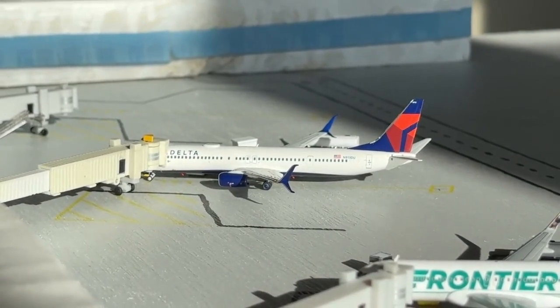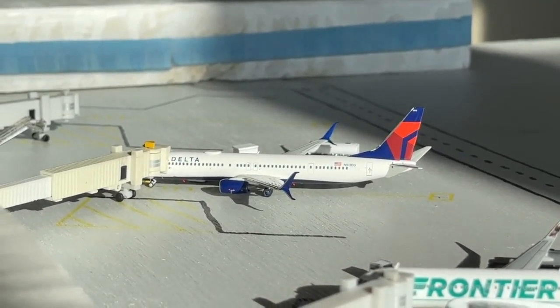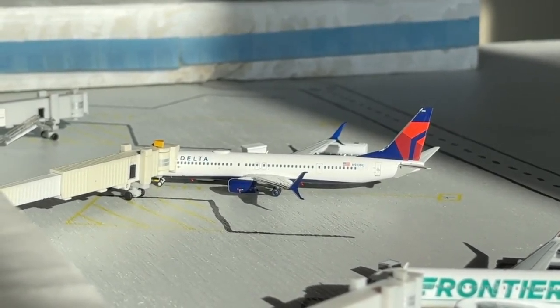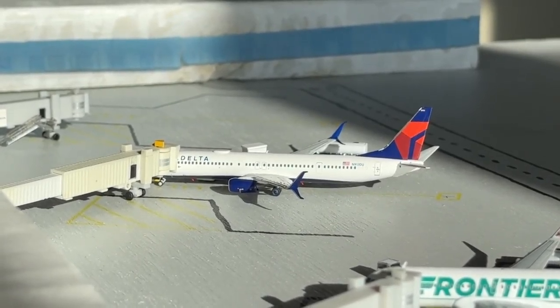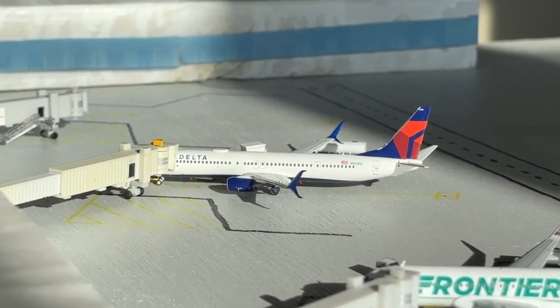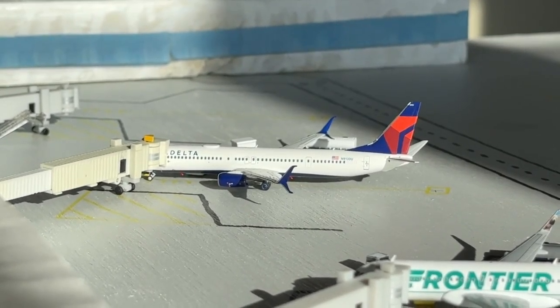Starting right here at gate number four with this Delta Airlines Boeing 737-900ER. This aircraft is currently coming in from Atlanta Hartsfield-Jackson International Airport. Awesome to see Delta continuing to facilitate mainline service here on the Atlanta route. It's doing really well, and this aircraft is heading back out to Atlanta.